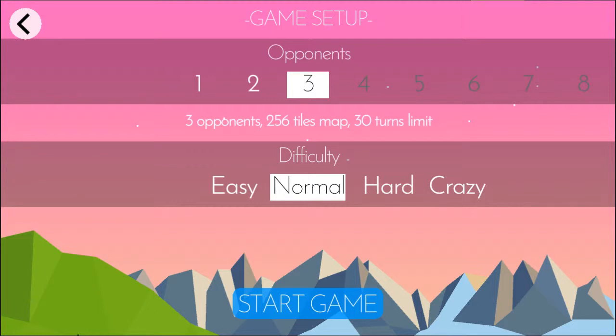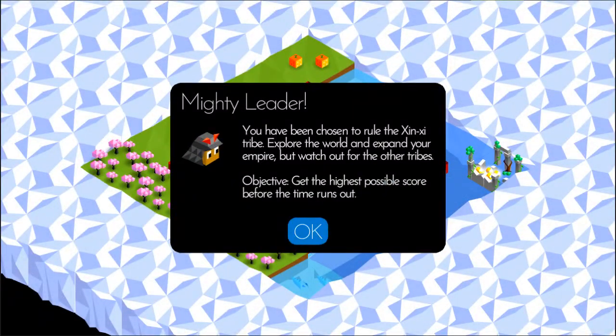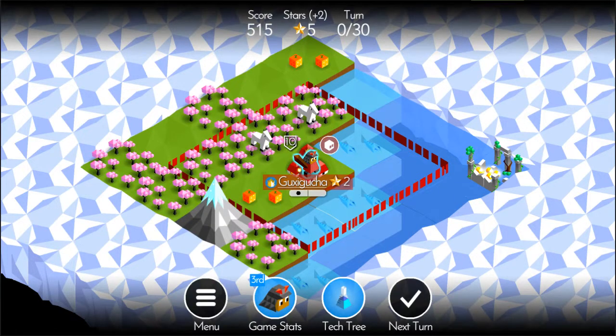Let's go with two opponents on normal difficulty and start a game. Each time you start, the world is randomly generated so each playthrough is unique. You've been chosen to rule the Zinzi tribe — explore the world, expand your empire, but watch out for other tribes. The objective is to get the highest possible score since this is a Perfection game.